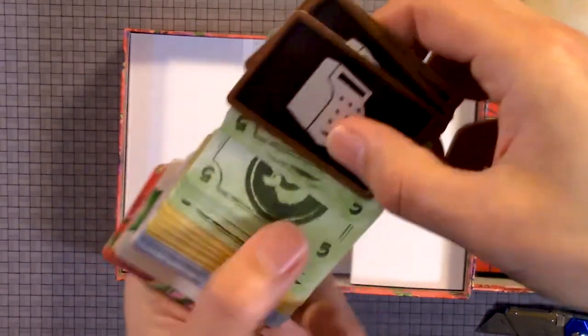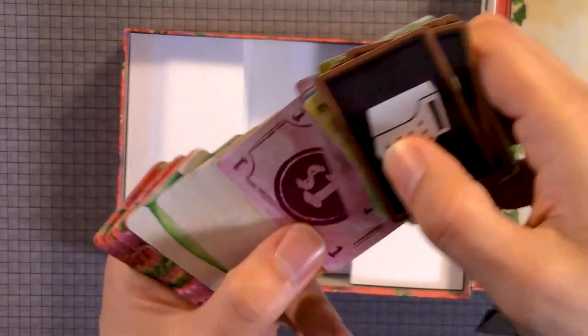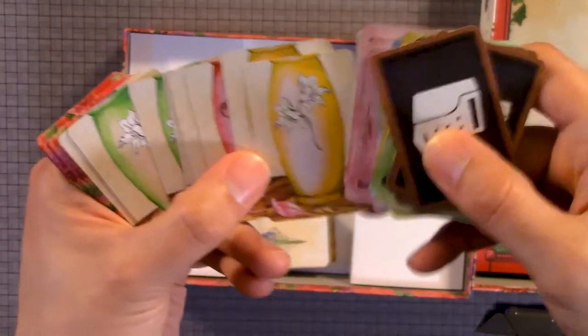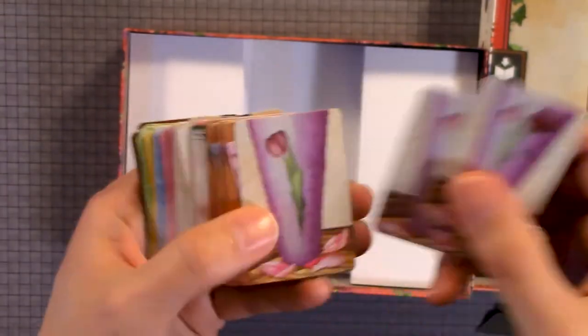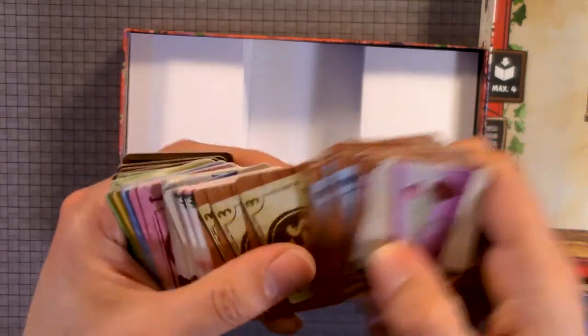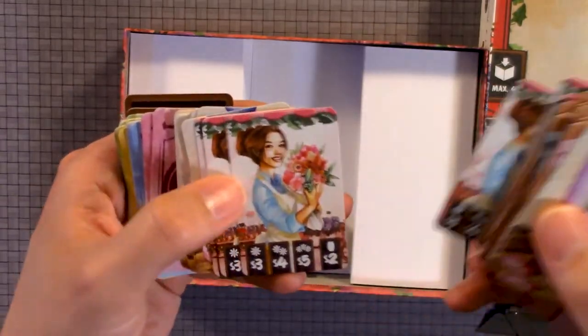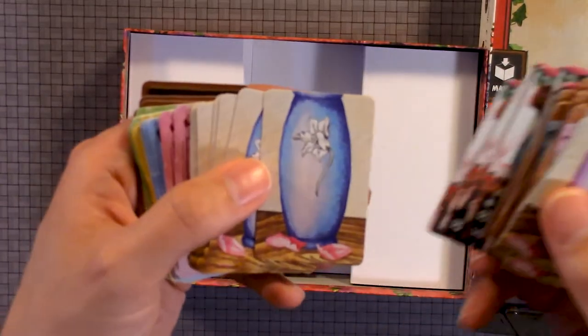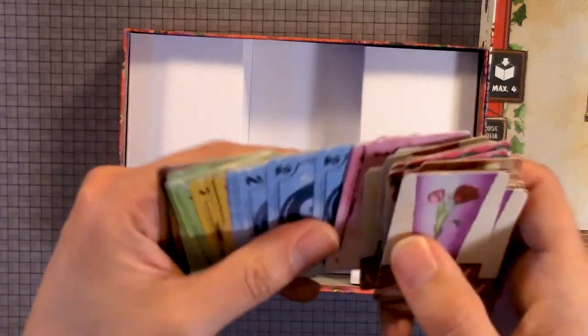Here we have these — they actually have different icons on the back: three, two, one. Green, blue, and then your standard. I'll see different money that you'll be using. These are all the same — I'm already seeing most of these from the other side.